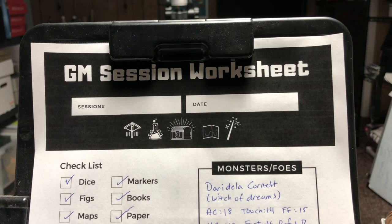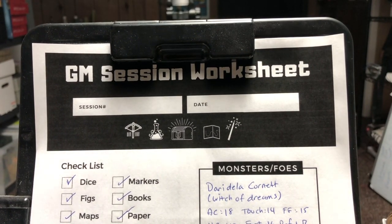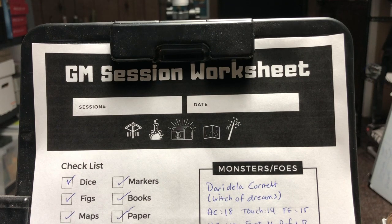What is going on Dice Rollers? It's Paul here and I'll be your DM for a little while. Today I want to share with you a GM session worksheet that I created. It is currently available on DriveThruRPG, pay what you want — link down in the description below. But of course you can make your own if you'd like. If you want to support the channel, go ahead and click that link. I put an average price of about 99 cents, something super simple.